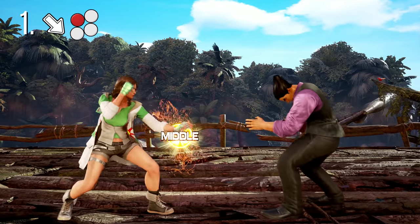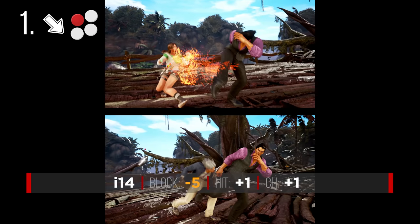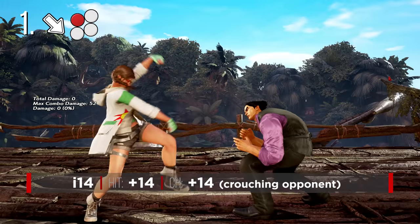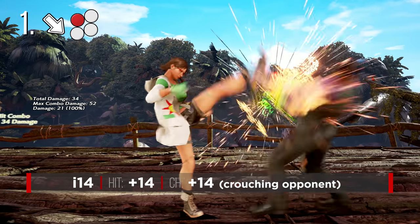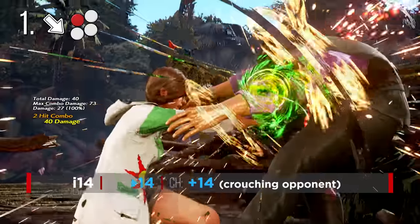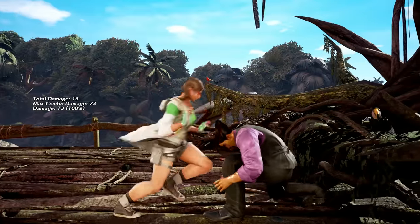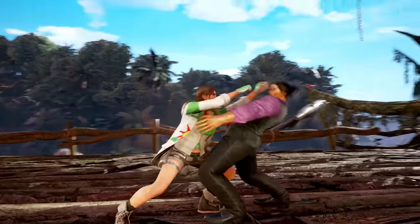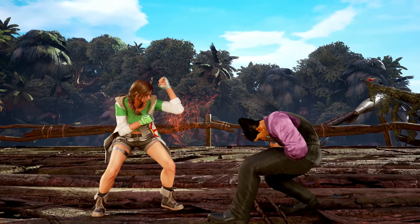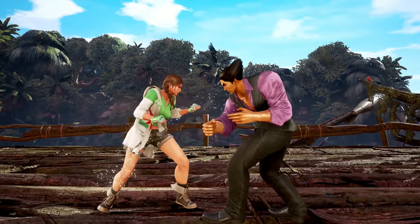Julia's down forward 1 is pretty unconventional. It's a little bit slower than a generic 1, and on block her options are more limited. Regardless, this is still one of Julia's best moves for its raw damage potential. If this connects on a crouching opponent, Julia is left with an absurd plus 14 to work with, allowing her to get some massive guaranteed damage in. Down forward 1 will put the fear into opponents for random ducking against her, and when combined with her devastating lows and throws, is a must use move for Julia. Its biggest weakness is its terrible range, so it's best used at the wall or after a close range back fall.